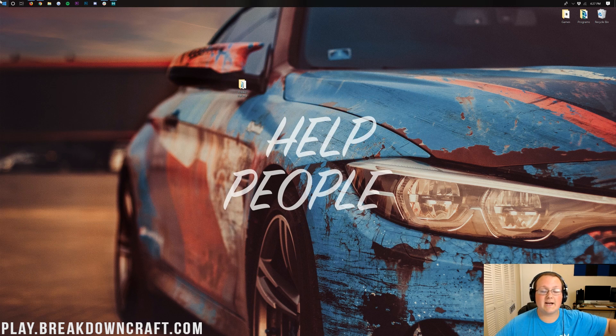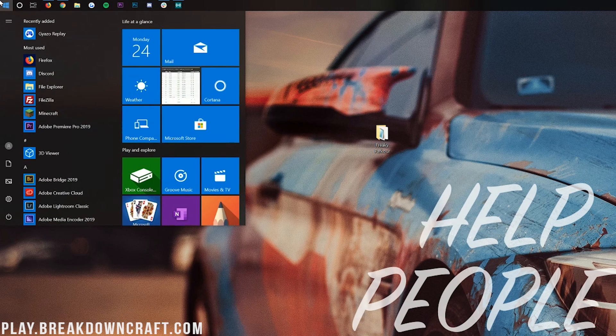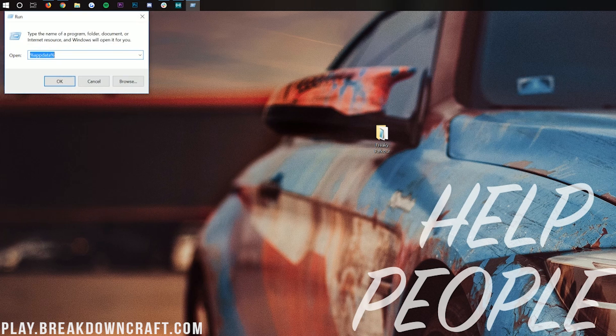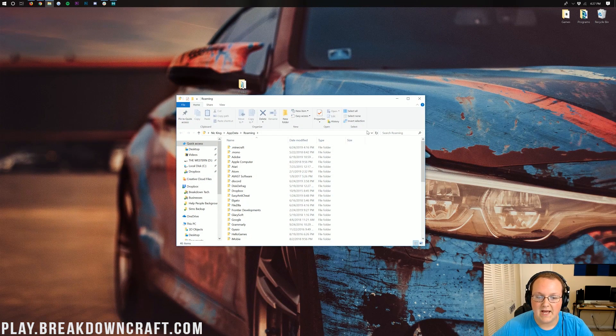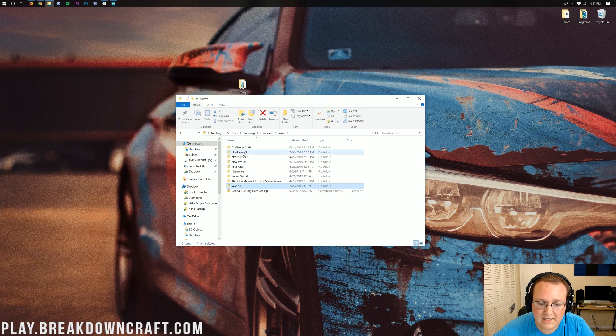At this point we can get it installed. Click on the little Windows icon in the bottom left of your screen and type in Run — R-U-N. You'll then have this Run application. Click on that, and in the Run application type %appdata% — percent sign, appdata, percent sign — and hit Enter. That will open up our Roaming folder, where we want to go into .minecraft, and then you should have a saves folder. In your saves folder you should see all the maps you currently have in Minecraft. We're going to take Freaky Parkour and drag it into our saves folder. As you can see, Freaky Parkour is now in our saves folder.